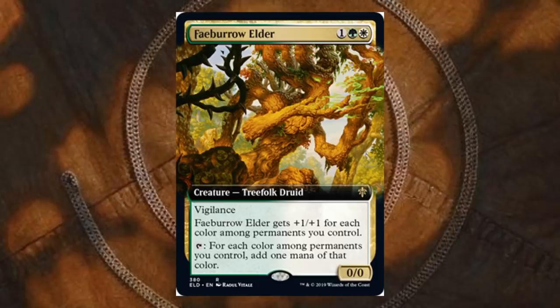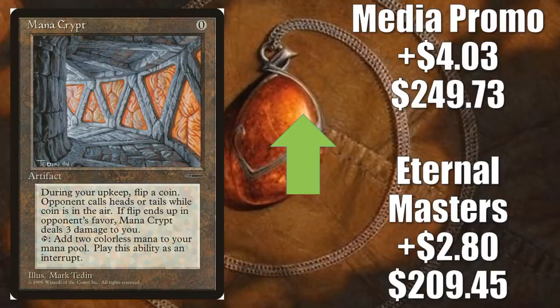Mana Crypt, Eternal Masters is up $2.80 to $209.45. The original media insert promo is up $4.03 to $249.73. It's been a few weeks since we saw this on the list, but it's a great Commander card and a great Vintage card too. The reason I think it's getting a little push this week is because of a card we talked about earlier — Emry, Lurker of the Loch.